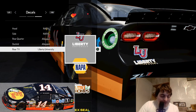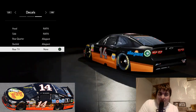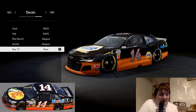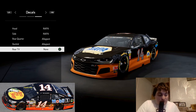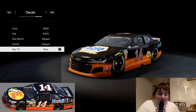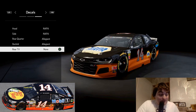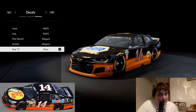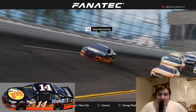At the back here we're not going to have anything because there isn't any sponsors at the back of the car. And as there isn't that, we're not going to put anything there. That's my attempt at recreating the 2013 Tony Stewart car from the Daytona 500. Let's go and see what it looks like out on track.